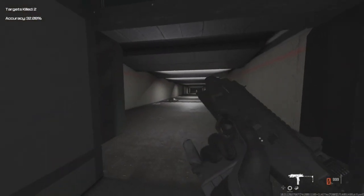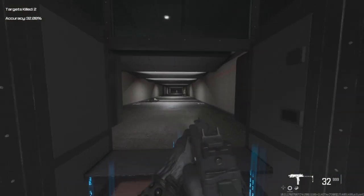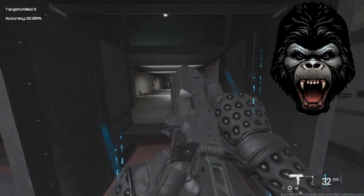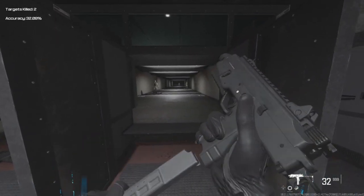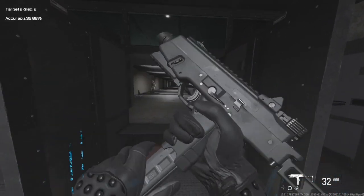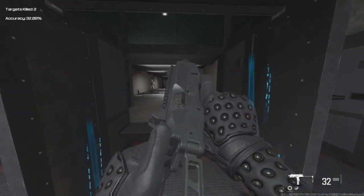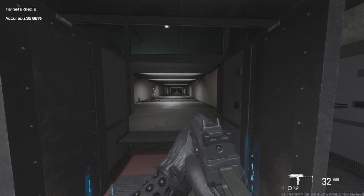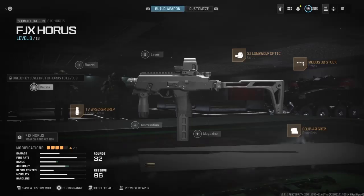Look at how fast that thing can actually shoot. That is insane at how fast this thing shoots — it's got a very high rate of fire. I would advise you to run with the Scavenger Perk or something like that where you can actually pick up ammo from the dead bodies of people that you kill with this weapon. I won a free-for-all playing with this thing. I'm going to show you the setup I used in the free-for-all gameplay.